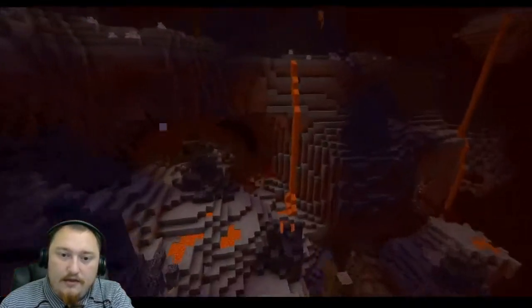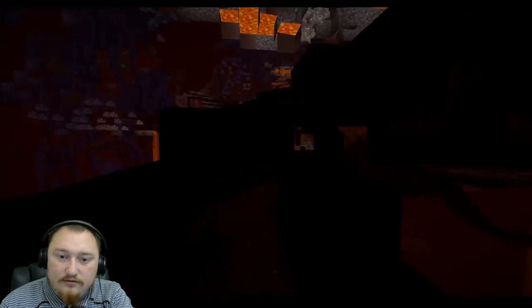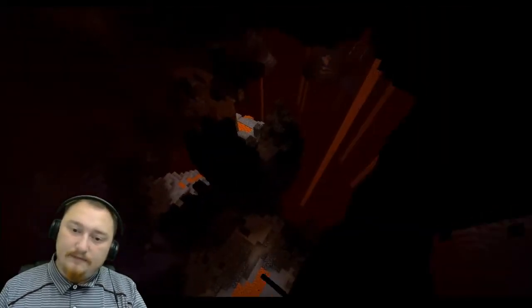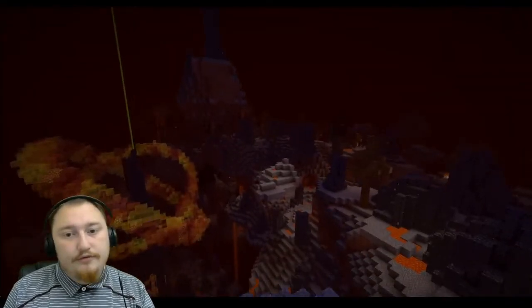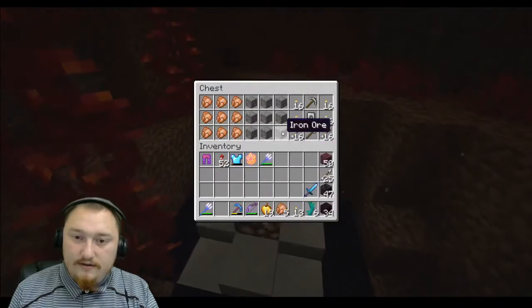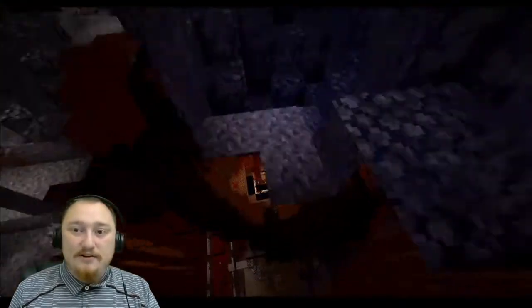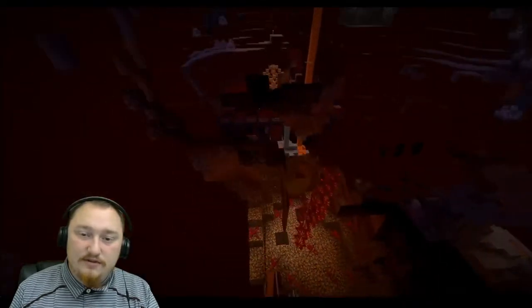My feelings on the texture pack for the next area are mixed. When you get into dark areas especially — like in these caves — you can't see anything, it's pitch black. It's a very similar problem to the third area in this map. However, when you're not underground this looks great. I like the little particles and it definitely feels like a basalt delta. I didn't even realize there's a little secret in here — there's a lot of stuff I didn't find and I kind of wish I had more time to explore.